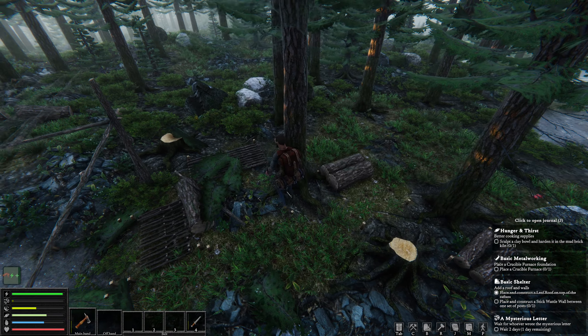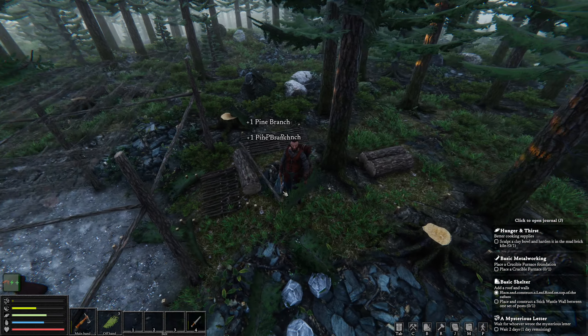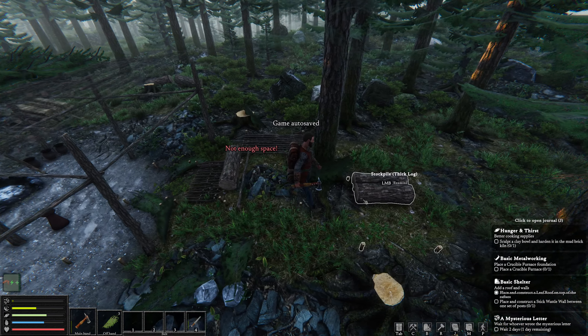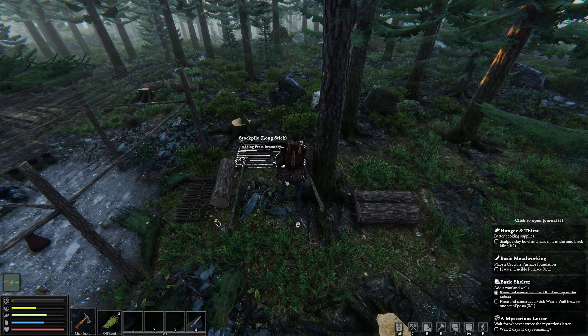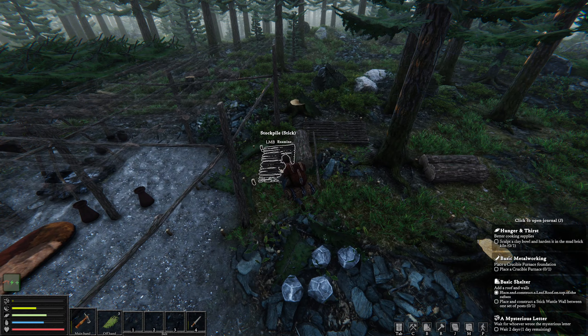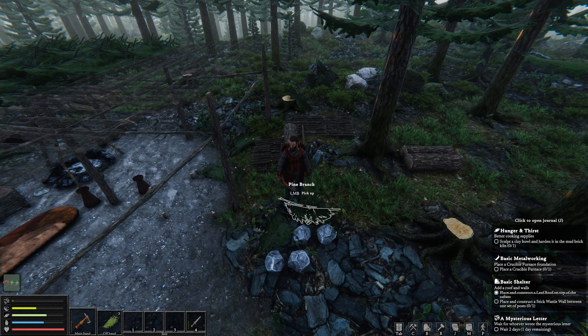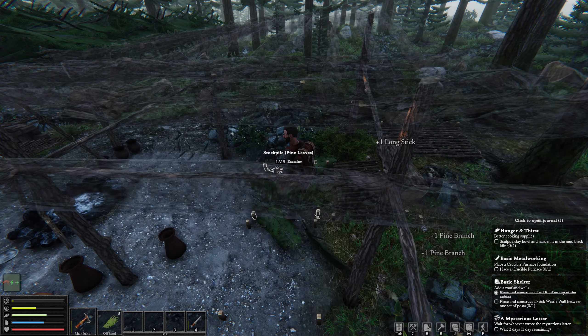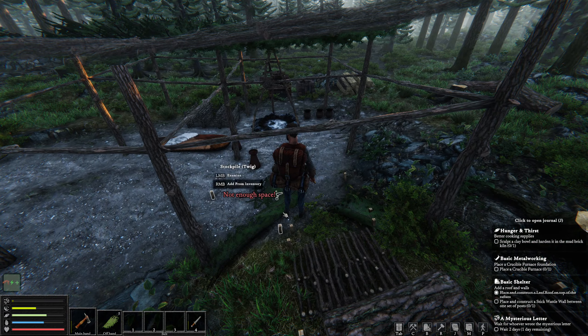Go ahead and drop that off here. We're also going to be looking at getting the materials we need to make the metal. In this case we're going to be making tin bronze — in the game it's known as bronze, but it's tin bronze.